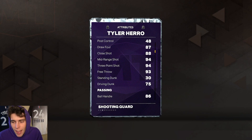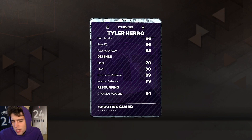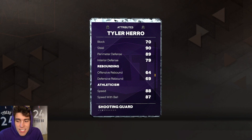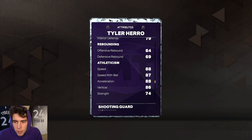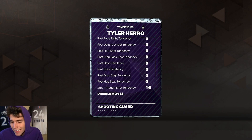6'5, 95 pounds, 94 three-ball, only a 75 driving dunk which is a little bit concerning, 86 ball handle. Defensively: 70 block, 90 steal, 89 perimeter, 79 interior, 88 speed, 92 lateral quickness.